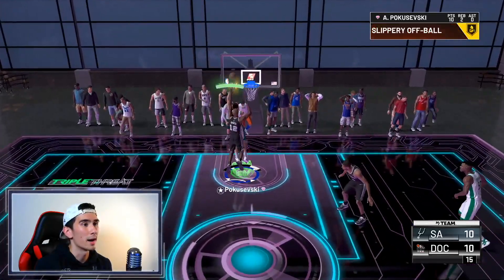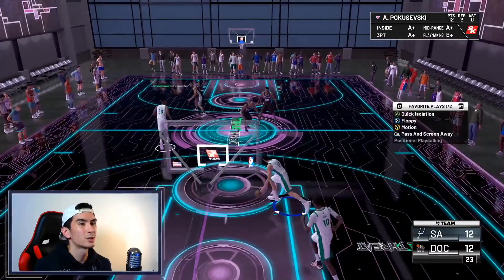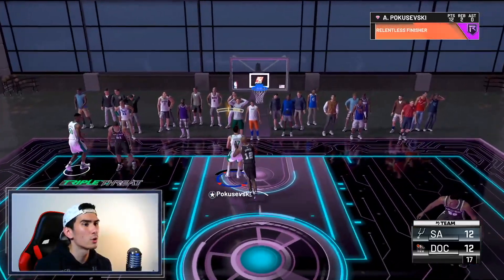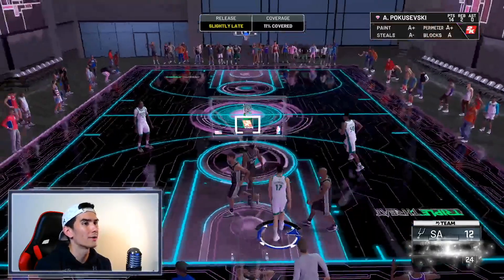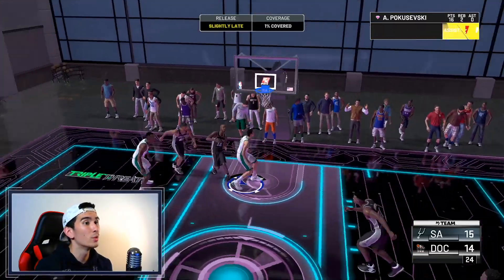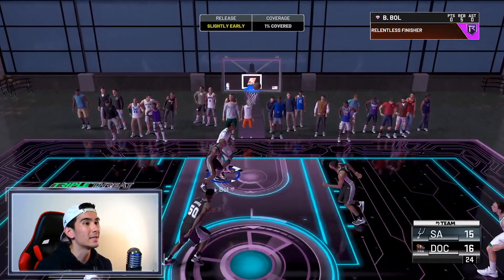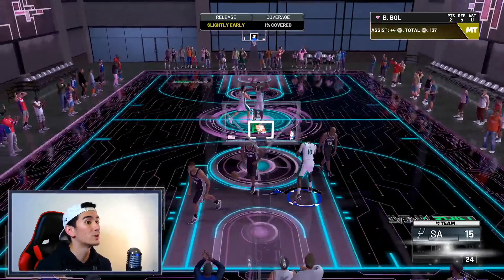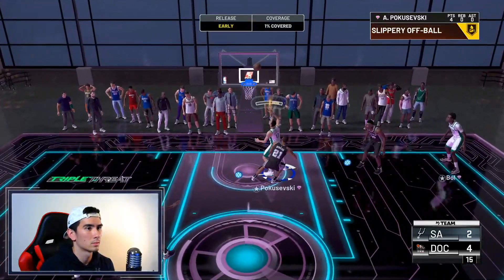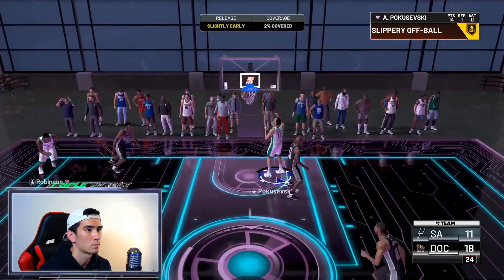Give the ball to Robinson — lanes wide open, easy layup. We're on fire with the give and go. Such a fundamental basketball play being used to perfection in 2021. Let's get one more layup — that's going to be eight layups if we make one more right here. And we do. Bull Bull has Bruce Bowen on him, lanes wide open, another easy layup. Nothing but give and goes this game. The give and go is the key.